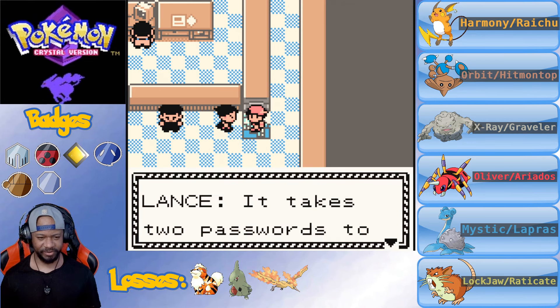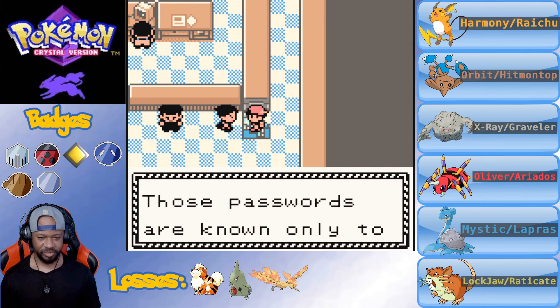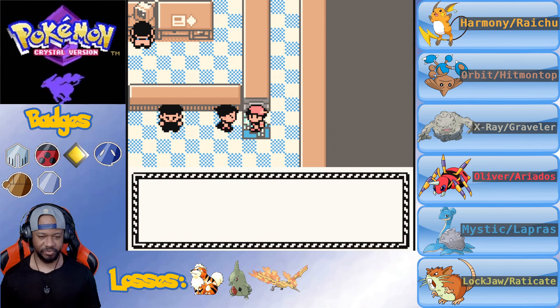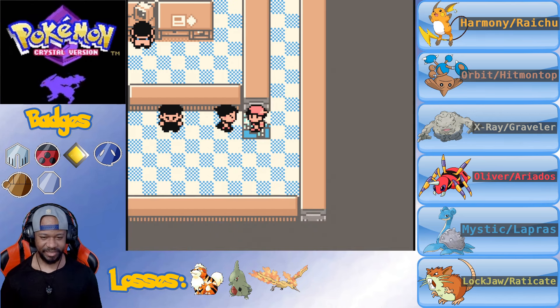Let's see what Lance has to say. It takes two passwords to get into the boss's quarters, and those passwords are known only to a few Rockets. The Rocket there very graciously told him so - he probably threatened them with that Dragonite. Lance, you ain't slick. Let's go get the passwords.